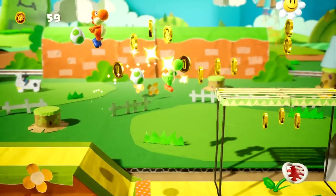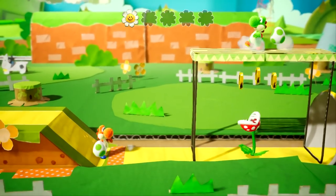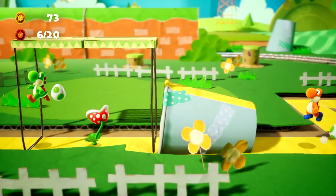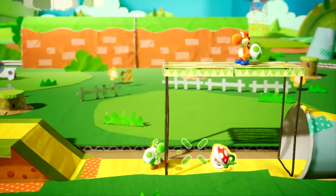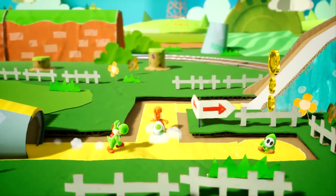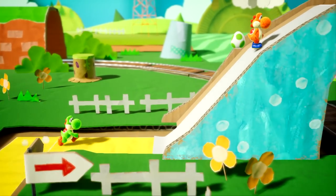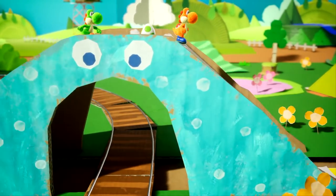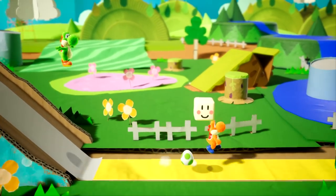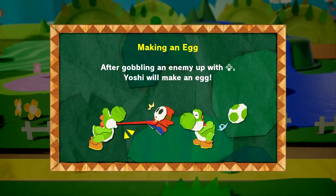They find one of the flowers — nice! There's a train with eyeballs on it, which is adorable. One player figures out the egg-making mechanic: the bottom button creates eggs. They notice the game is charming and comment that their significant other would love it.